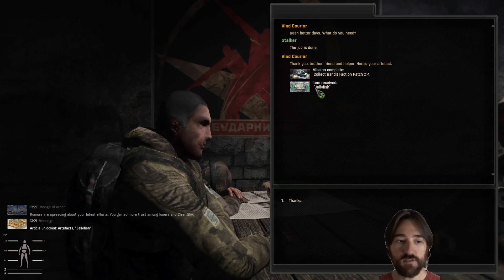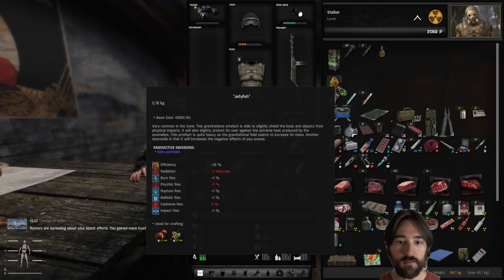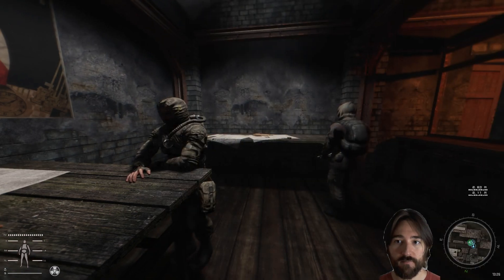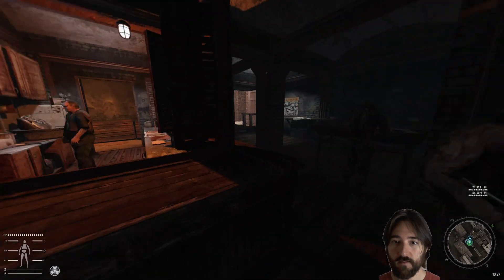Job is done, we got a jellyfish - is that an artifact? Hopefully this doesn't give us any radiation. It's common in the zone. Shields body and objects from physical impacts, protects its user against extreme heat, used by fire. It's heavy though, real heavy. And increased negative effect of psi waves. But it gives us a slight increase in resistances for burn and rupture - stuff like that - but it gives plus one radiation. We don't really have the capabilities of dealing with that.